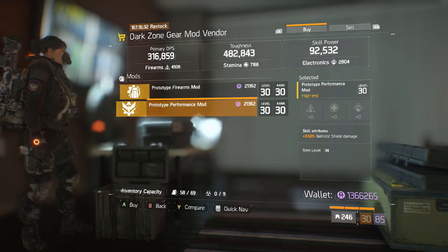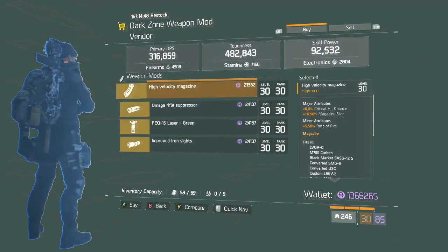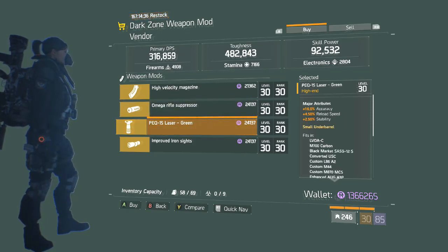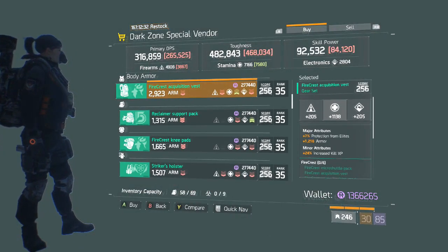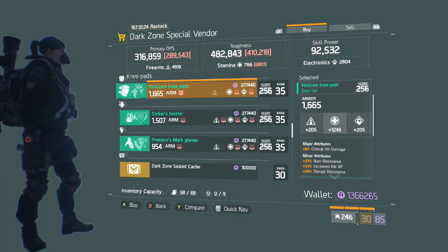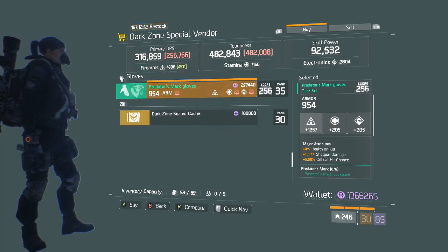At DZ4 — a Firearms Gear Mod without armor. A Performance Mod with Ballistic Shield Damage — if you're running a ballistic shield build I'd definitely recommend this, it'll up your damage quite a bit. At DZ5 — a High Velocity Mag. An Omega Rifle Suppressor — pretty good, but I mentioned one earlier with higher headshot damage; I'd recommend that one over this. A Laser with accuracy as main stat. Improved Iron Sights with stability. At DZ6, our final stop — a Predator's Mark Mask, not a very good roll. A Firecrest Vest, not a very good roll. A Reclaimer Backpack. Firecrest Knee Pads with almost max base armor — I might actually pick these up; they don't have enemy armor damage, but the armor is very high. A Striker Holster. Predator's Mark Gloves with not a very good roll.